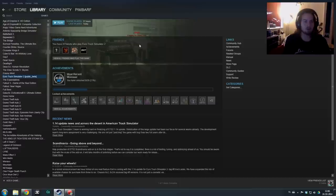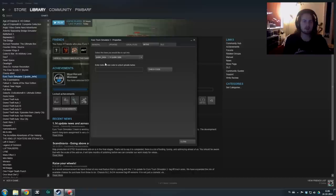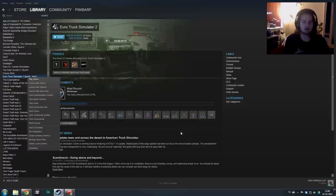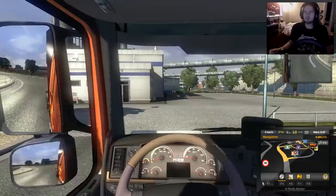To update to the public beta, you go in Steam, you right click on Euro Truck Simulator, you go to Properties, and then you click on Betas. Normally it's set to none, which will opt you out of all beta programs. To try out the newest public beta, you click on public beta 1.14, and then after a while it will update and it will say public beta.